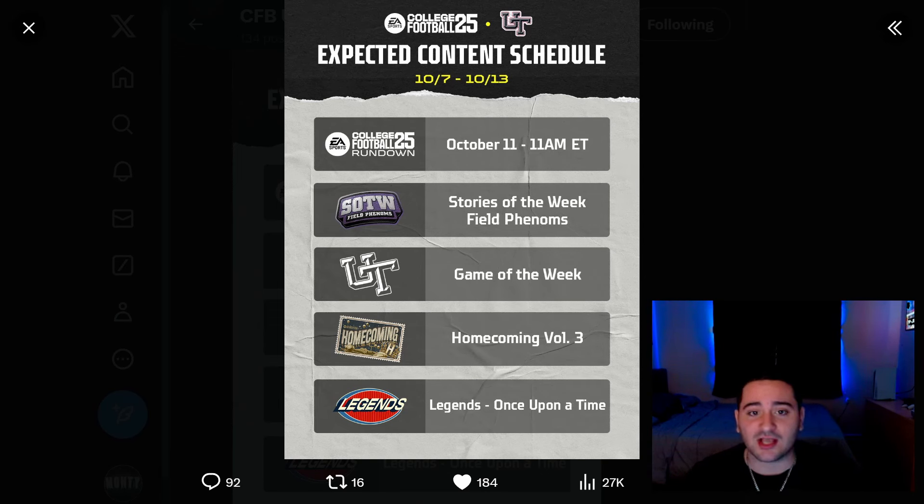Homecoming Volume 3 releases Friday at 1:30 PM Eastern time, and there is a stream on Friday October 11th at 11 AM Eastern time where the homecoming content will be revealed. Like they always do, Thursday night at 8 PM Eastern time they'll reveal two of those homecoming cards. Then the stream in the morning, the content at 1:30, and then Legends revealed at 8 PM Eastern time Saturday night — that content releases 10:30 AM Eastern time on Sunday.